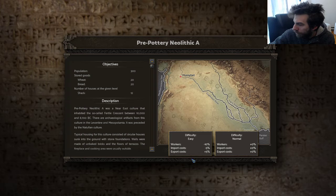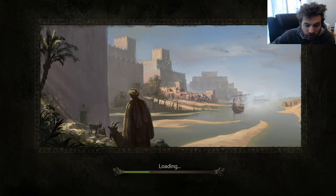I have easy mode — minus 10% on workers, import cost minus 5, export cost plus 5. I think I'm usually great at this type of game. I play like Pharaoh, Caesar, and all these games so much.